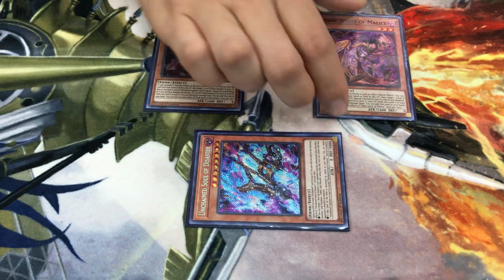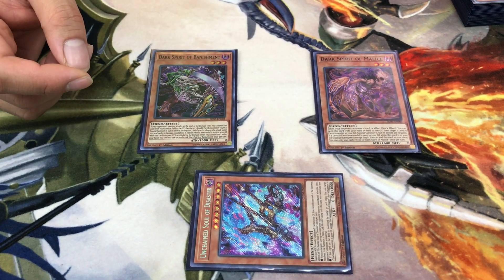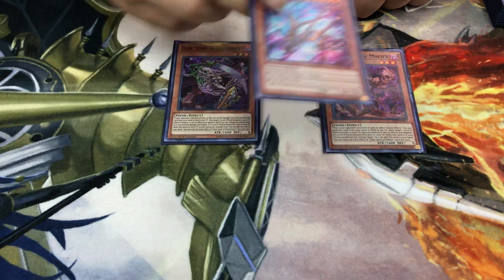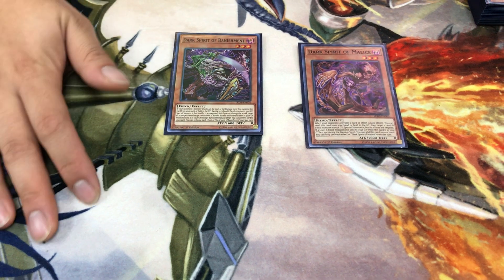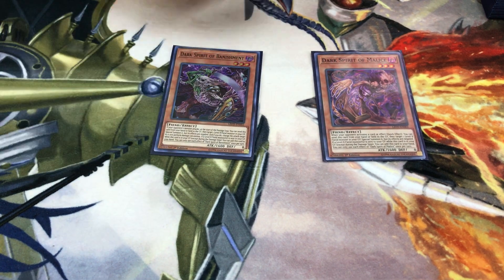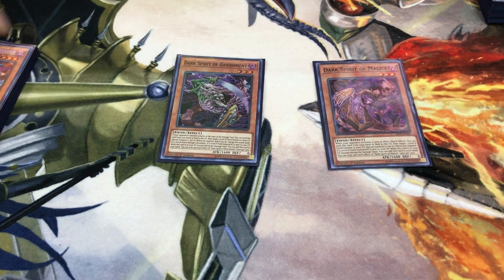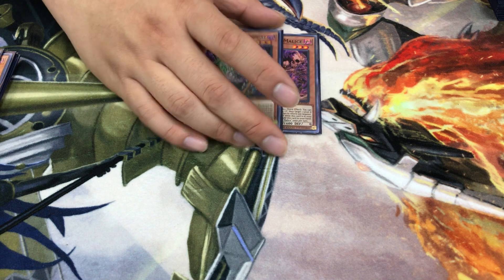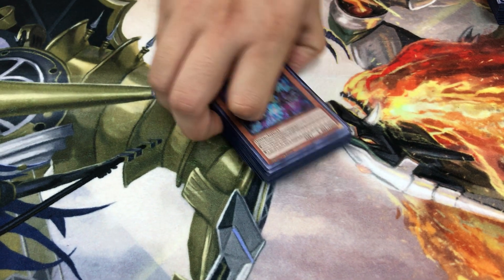Dark Spirit of Malice is faster, triggering off any opponent action and is mostly used during the main phase to protect link monsters, while the Banishment spirit is used more aggressively in battle phase. When a level 8 fiend is sent to the graveyard — except during the damage step — you can add these spirits back to your hand. Only playing one of each because you can add them back constantly; once per turn is all you need. This is how the deck grinds out strategies like Salamangreat, continuously recurring resources over and over again.